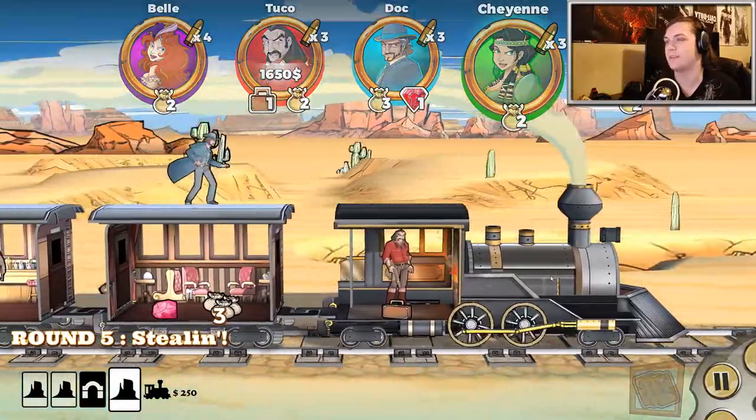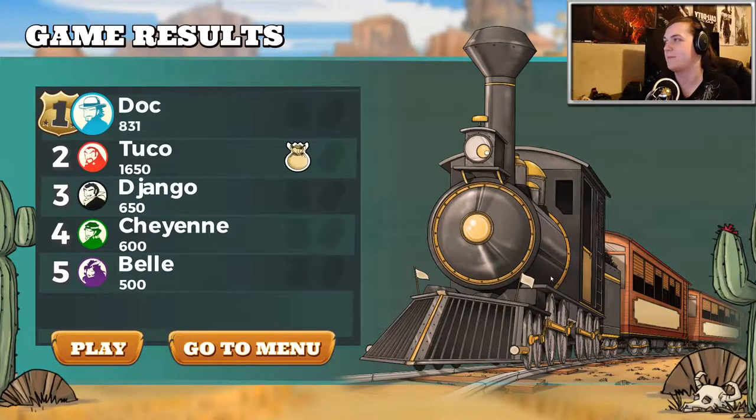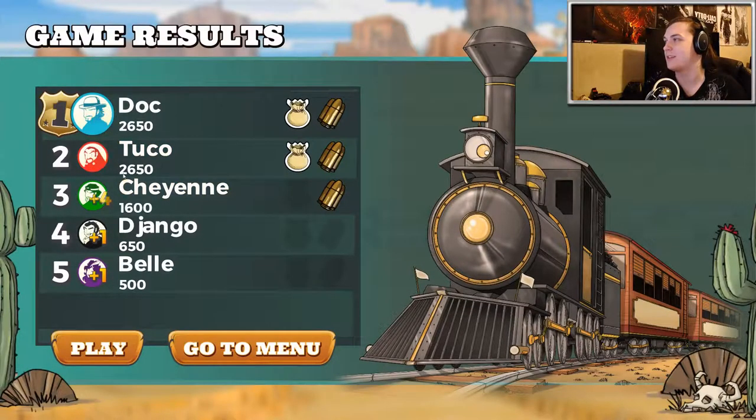There's no one nearby unless Doc decides to drop down, which I don't think is gonna happen. Miss. Good thing I didn't play that move card — I think it would have forced me to move. Everyone else is missing. I got the $250 bonus for getting to the front of the car and I think I'm in first place money-wise. Oh, I'm in second? I had the same amount of money — 2650. So why did he win the game if I had the same amount of money? That doesn't make any sense — shouldn't we have tied? I don't understand why. Doesn't make any sense to me.